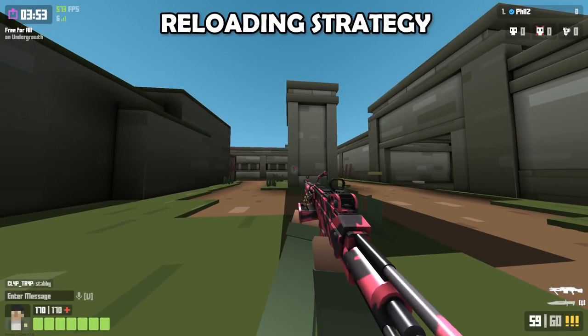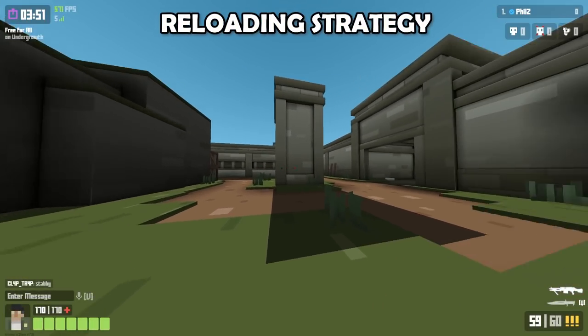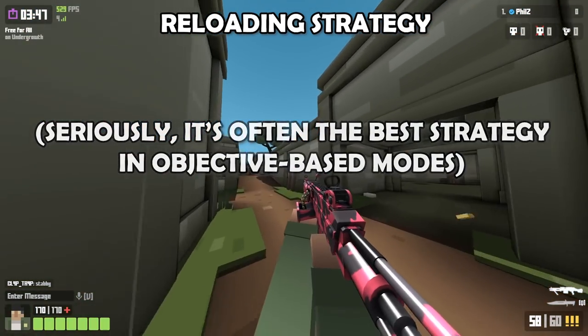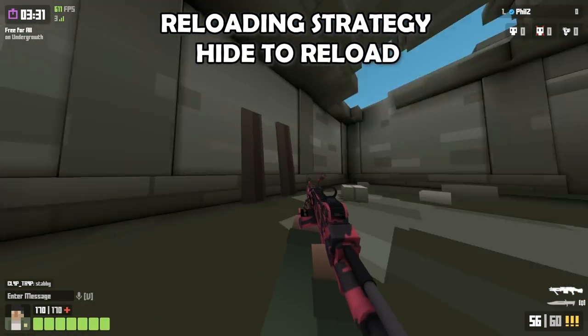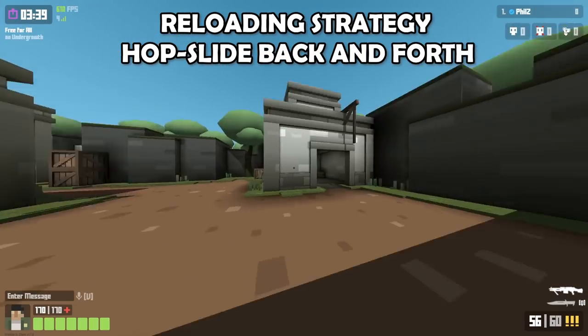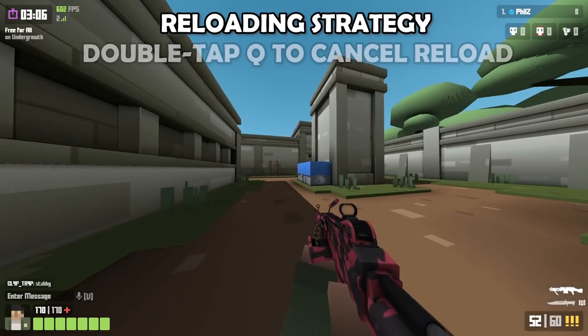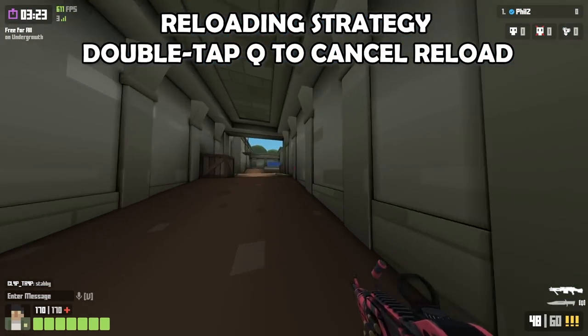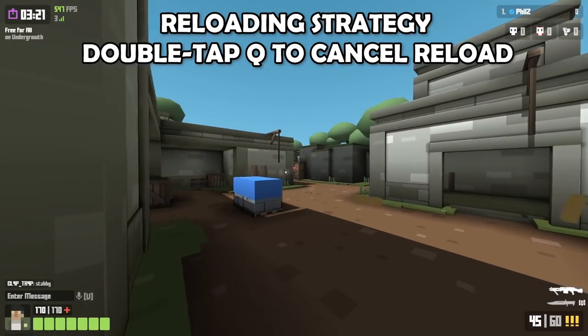I recommend practicing firing continuously while aiming down sights and then curve sliding around the map — that way you never really slow down too much. If you slow down, you're quite an easy target to hit. Reloading the LMG gets its own section in the guide. It takes so long that sometimes the best strategy is to simply die. You can also hide behind a corner, or move really fast and hop slide back and forth. You can double tap Q to cancel the reload, and it's a really viable strategy, especially if you have cover to hide behind.